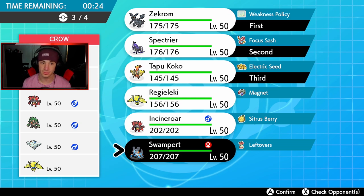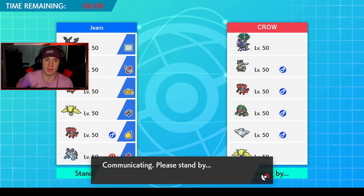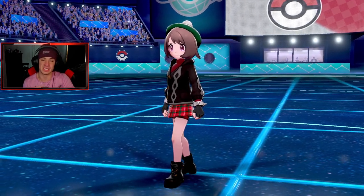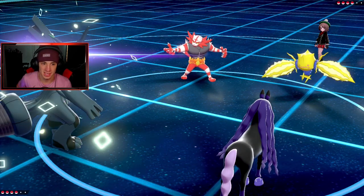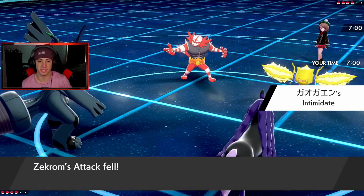Swampert isn't too bad here, but I'm really scared of that Rillaboom — I have a feeling he's definitely bringing it. I think Incineroar might come in clutch a little bit more. With Togedemaru and Zekrom, I don't think we need another big attacker. Rillaboom is very good because it gets first turn priority. This is actually my first time ever using Zekrom — it's crazy. I went through playing all Pokemon games but skipped Gen 5.